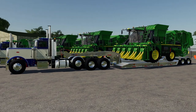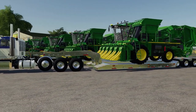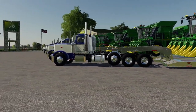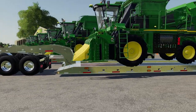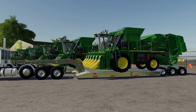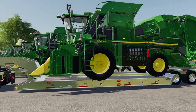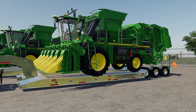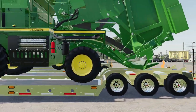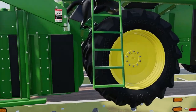Hello everyone, this is Stevio here. We are back on Custom Crew - today we got cotton harvesters. We're on County Lines. I know this map is versioned off of Kansas. Kansas doesn't really grow cotton, but I couldn't find a good map from Texas or Florida - my Emerald Coast just wouldn't load. So this is the cotton DLC, the CP 690 John Deere cotton picker 690. We got six of these cotton pickers all on trailers.